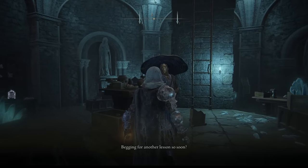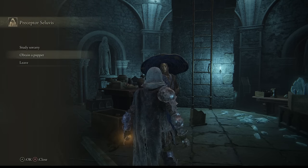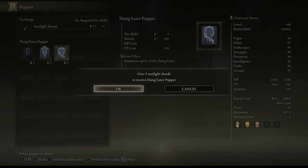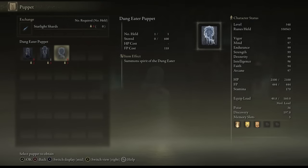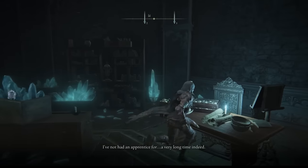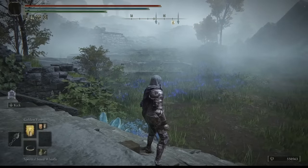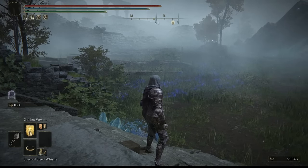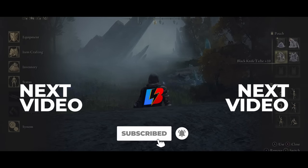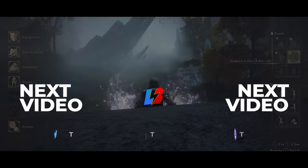Once you get all five shards, go back to Seluvis, tell him you've got all the shards, and say you want to obtain a puppet. And there you go — that is how you get the Dung Eater puppet. Once you turn him into a puppet, he becomes a summon you can use anywhere. This quest takes a while, but if you miss steps you can go to New Game Plus and redo it. Don't give him the seeds — just give him the potion — and that's all you need to do. Let me know in the comments what you think. Thank you for watching, don't forget to like and subscribe!